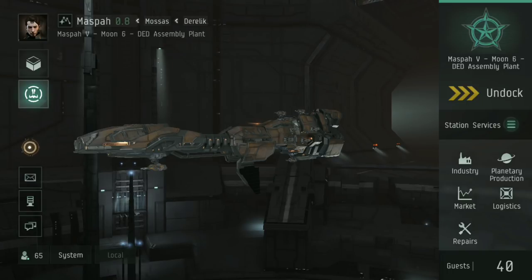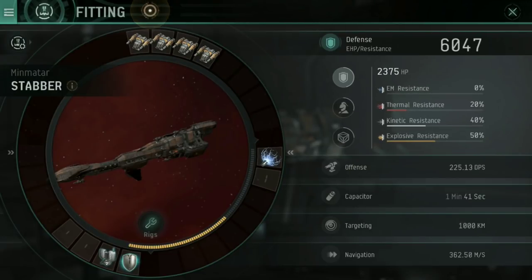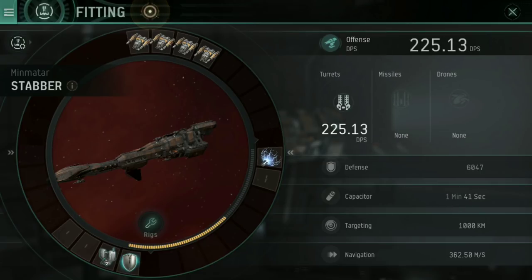I didn't use the Thrasher overall because it had very low hit points and was being nearly destroyed in each of those waves. The Stabber, however — because as you can see if I jump into its stats under its defense — it has significantly higher defense than the Thrasher does, a 6,047, meaning it could take just that little bit more of a beating. It's worth talking about why I have fit things the way I have.